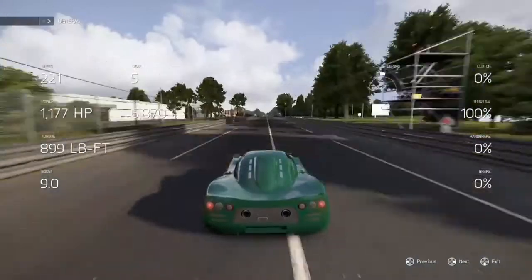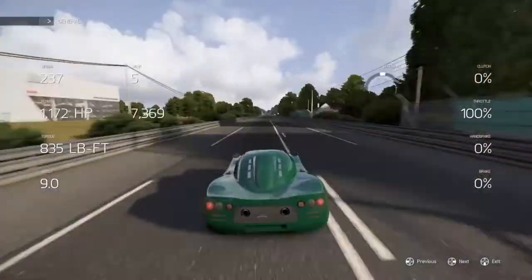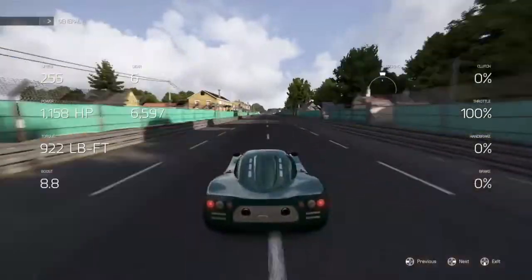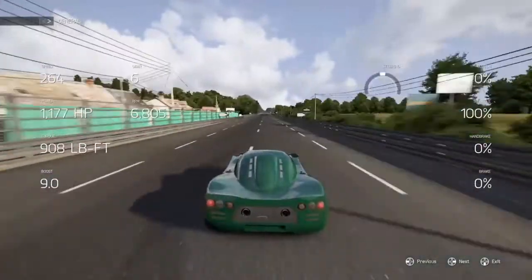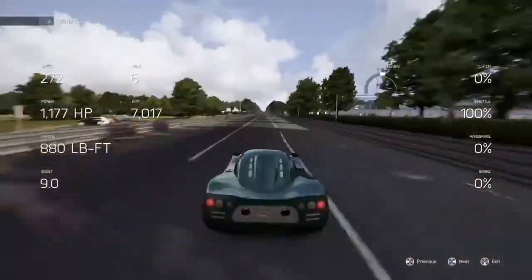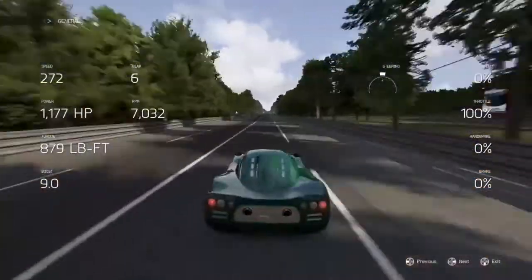No matter what I do, it doesn't seem to be able to go any faster than that. Even if I run it downhill, it's still the same result. Drafting might be able to get a higher top speed, but driving by yourself, 272 seems to be the cap for top speed.